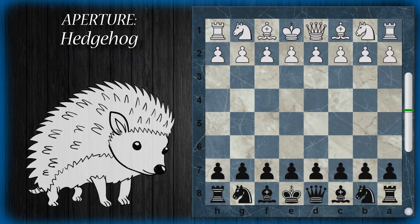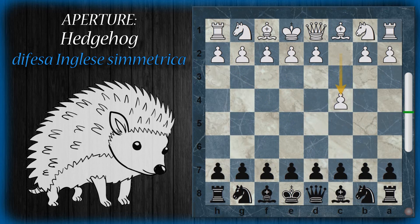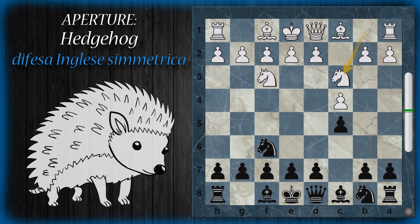Un'altra opzione molto papabile per adottare un hedgehog, tra l'altro quella con cui questa apertura è nata, è una variante dell'Inglese simmetrica. Quindi C4, C5, cavallo F3, cavallo F6, cavallo C3 e qui E6 — si ripropone più o meno la stessa struttura della siciliana Kann. A seguito verrà pure la spinta A6, perché dal punto di vista pedonale i passi per giungere in un hedgehog sono abbastanza ben segnati.